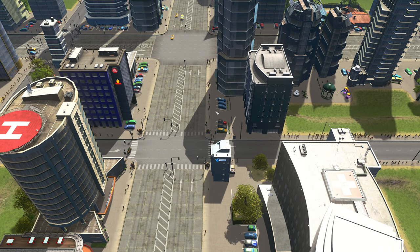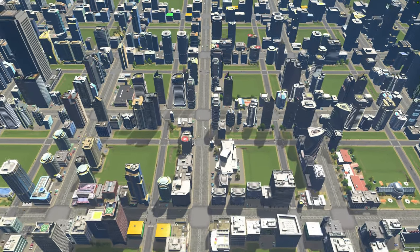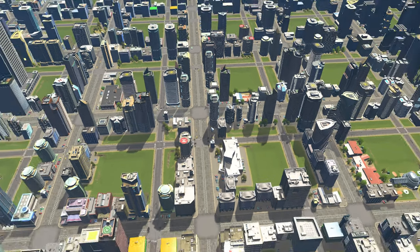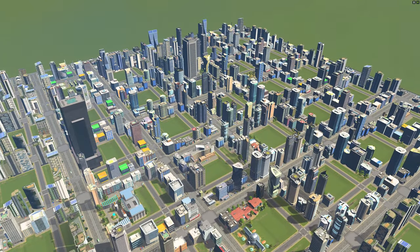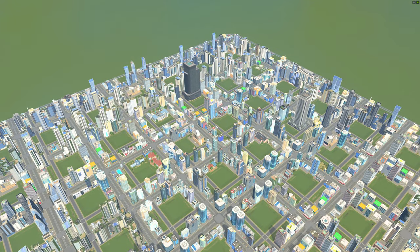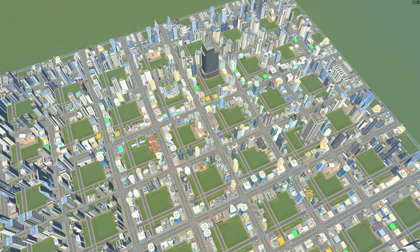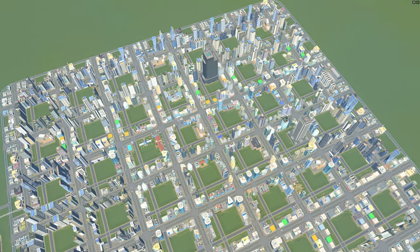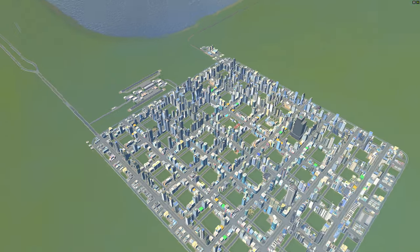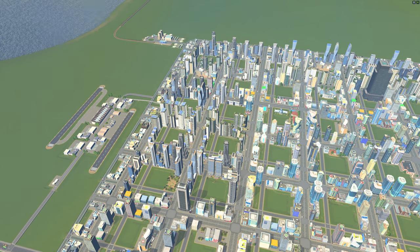The four modes of transit in this city are walking, biking, car travel, and taxi. I have three taxi depots providing about 96 taxis — roughly one taxi per thousand residents — so I'm keeping a tight grip on the medallions. There are also trains and airports for intercity connections, but those are not used for intracity transportation.